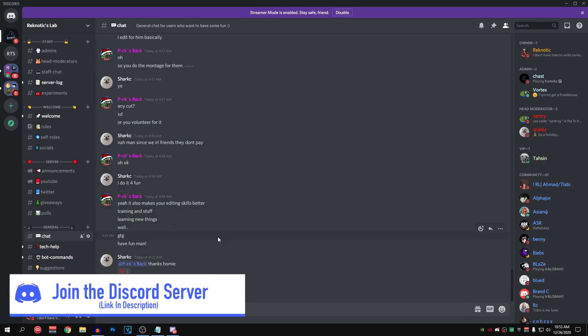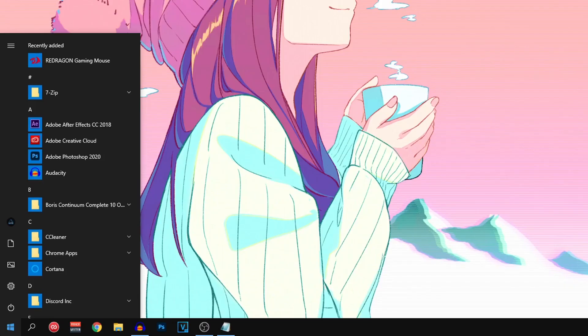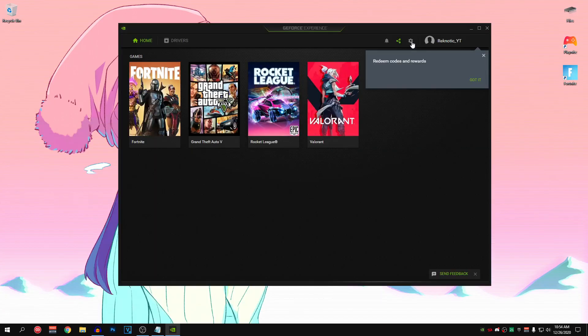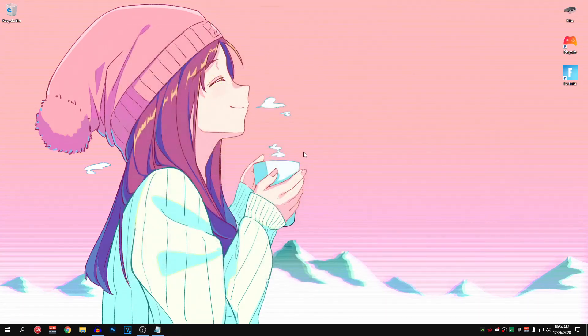Now let's turn off the in-game overlay for Nvidia GeForce Experience. This is even more impactful than Discord's overlay because it is always actively running in the background consuming CPU resources. Go to your start menu, search for Nvidia, and open GeForce Experience. Click the gear icon and turn off the in-game overlay. Keep in mind that turning this off means you won't be able to record videos, so if you need that, leave it on. Otherwise, turning it off will give you more FPS and lower input delay.